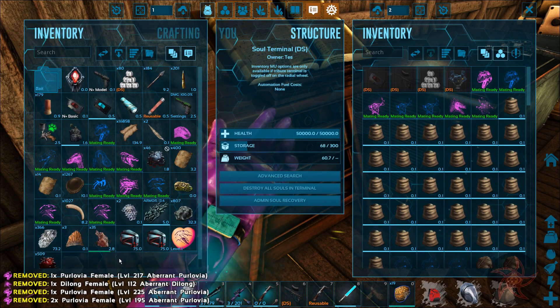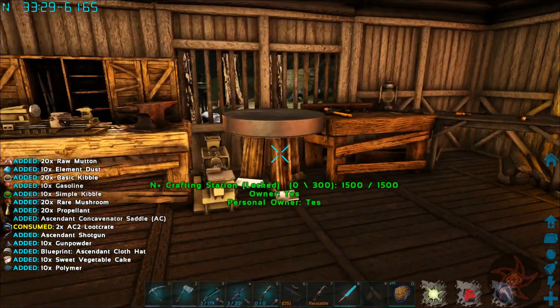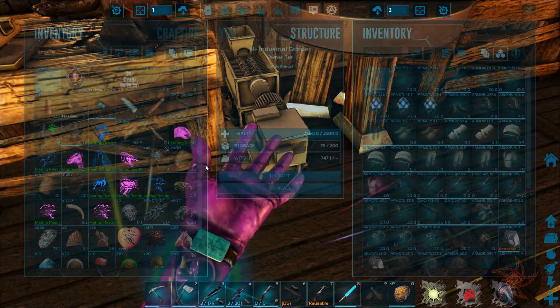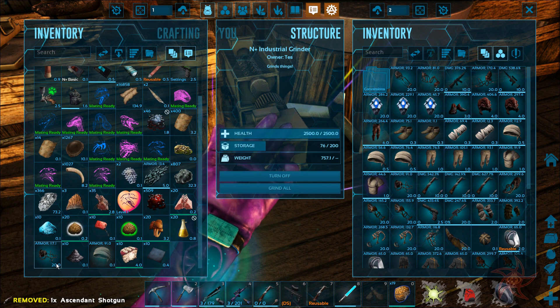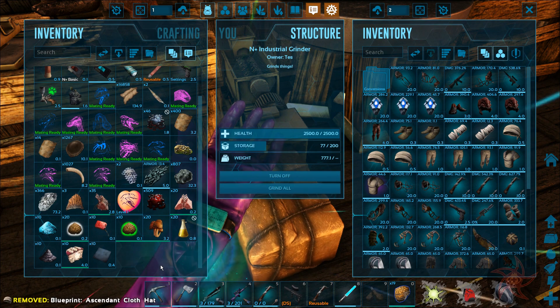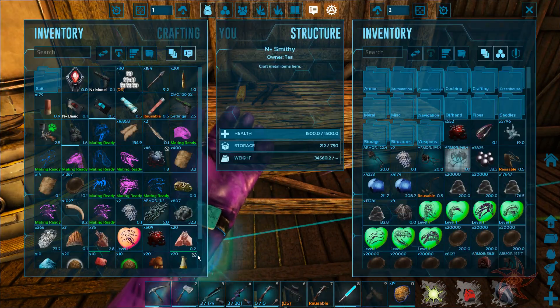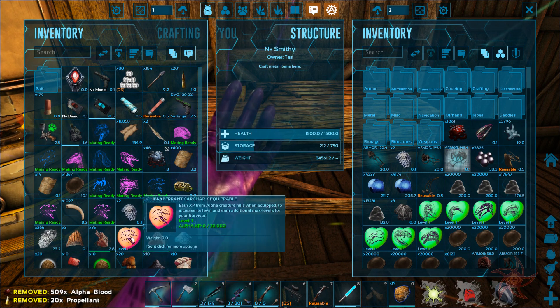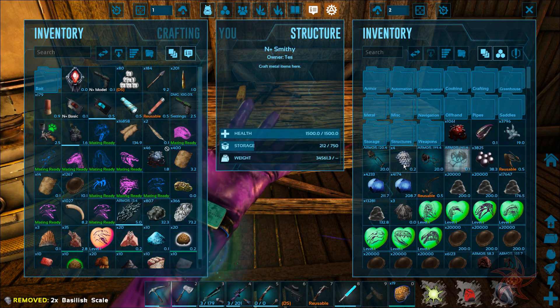Let me go ahead and crack these open. There we go, now I can move better. That's not worth it - Concovenator, no, it's just a blueprint I don't need. We got two more Basiliskins, so we're up to four now.